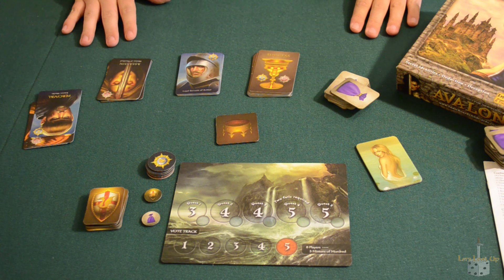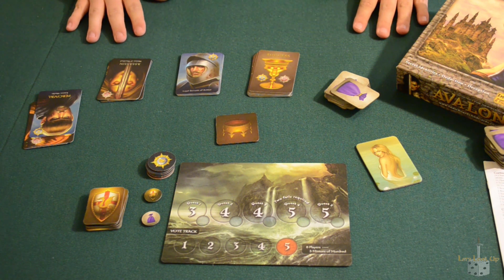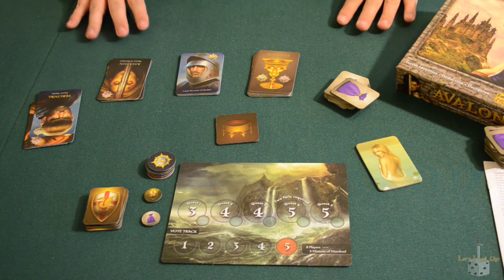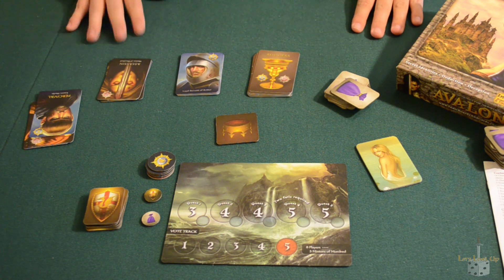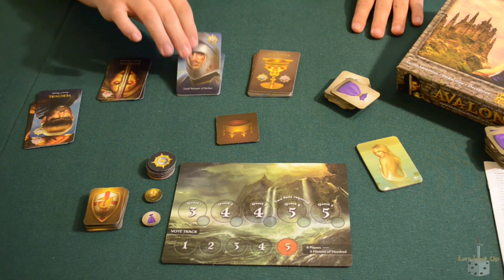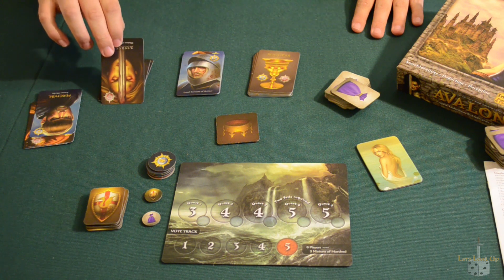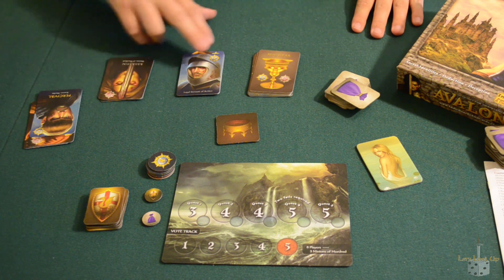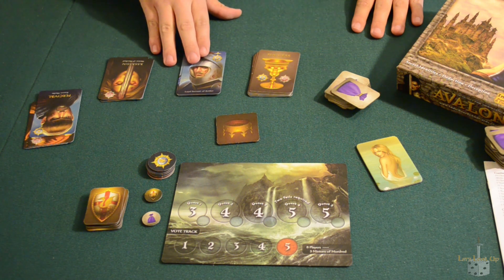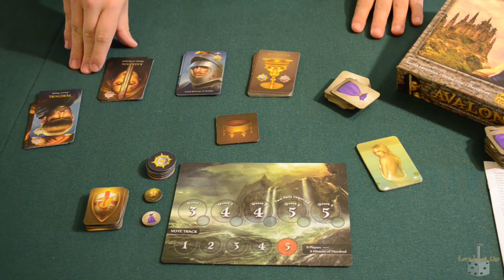The Resistance Avalon is a standalone game, but it's still the Resistance at its core — it's still going to be the exact same thing. It does introduce a few different mechanics, which we'll get to later, but first let's figure out how to play the Resistance. There are going to be some members at the table who are Resistance, designated by the blue backgrounds, and some who are Spies, designated by the red backgrounds. In this game, the Resistance are referred to as Loyal Servants of Arthur, whereas the Spies are called Minions of Mordred.